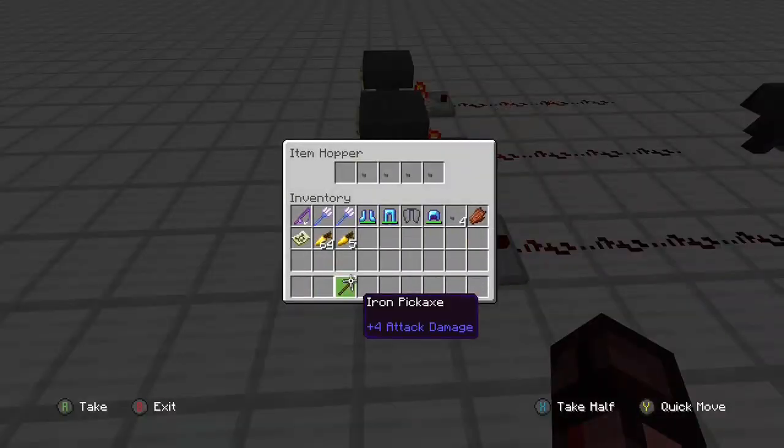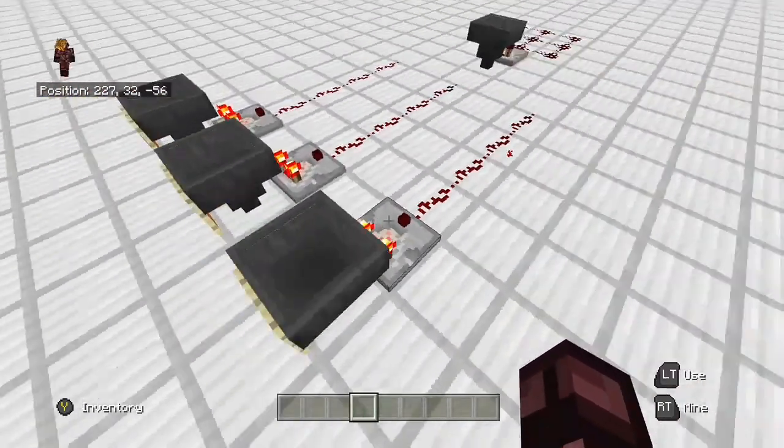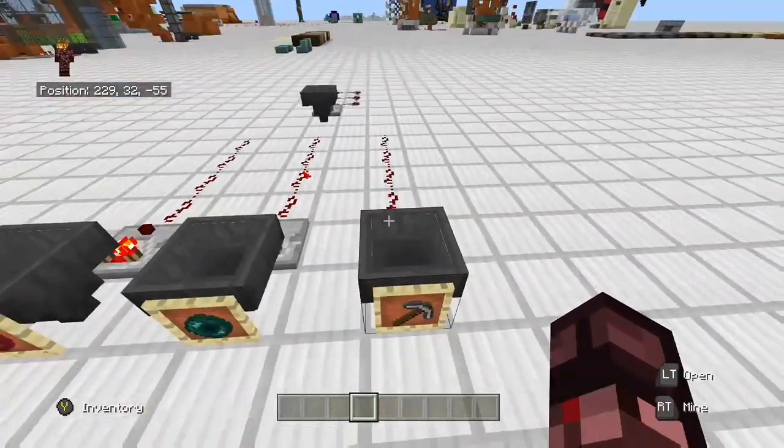Now if we throw in a non-stackable item here, we're going to get an instant redstone signal strength of three, which we can use to our advantage as well.